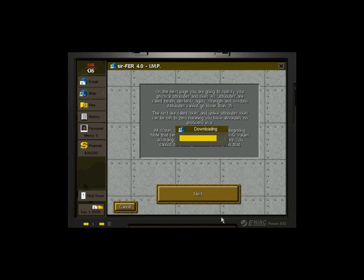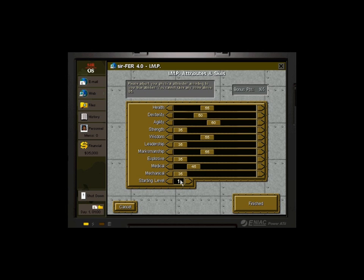Attributes are the same thing we've seen, with the addition that we can now change our starting level with bonus points — pretty cool. No explosive or mechanical skills; we will be hiring people to do that. Lots of marksmanship and wisdom so we can shoot quick and learn quicker. As far as strength, we'll just average stuff out at 60 to begin with. Leadership we keep low — that's going to increase a lot throughout the game from militia training and stuff. We'll put his medical up to 50. Starting level at 3 is a good balance — not too high, not too low. Makes him get on the field knowing what he's doing.